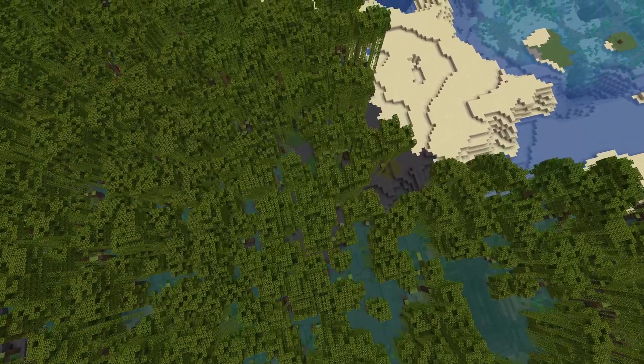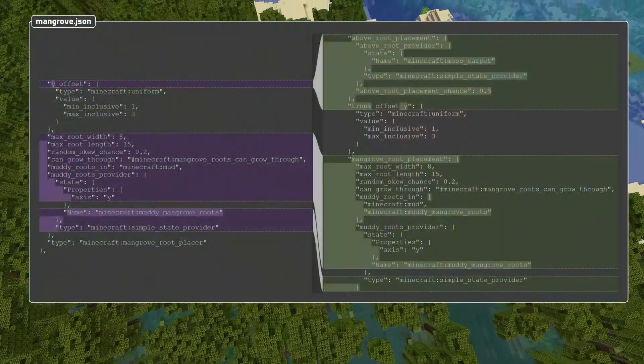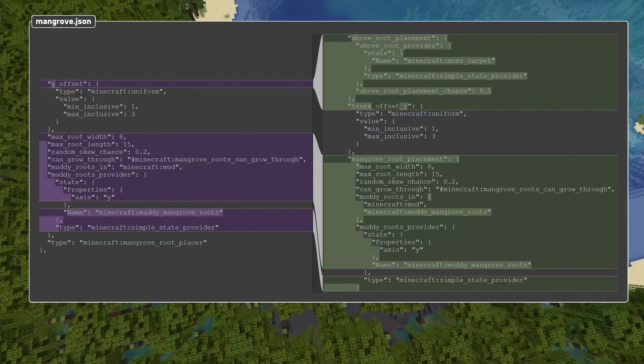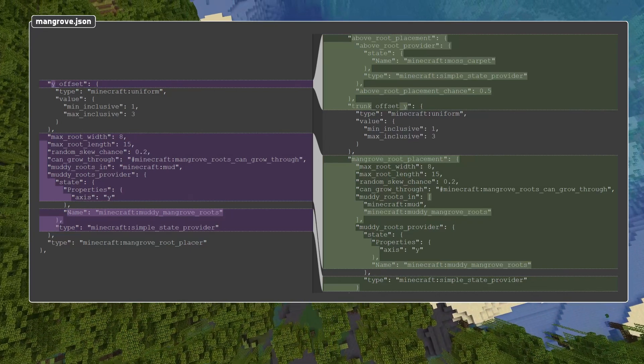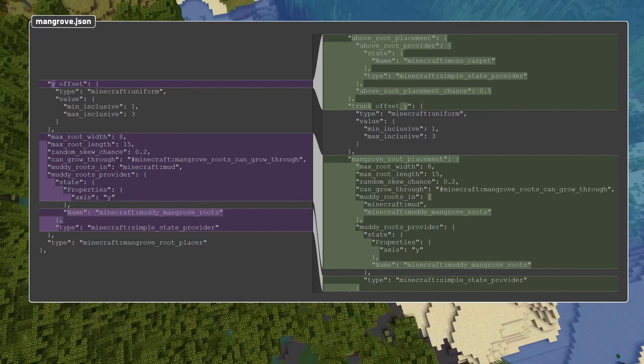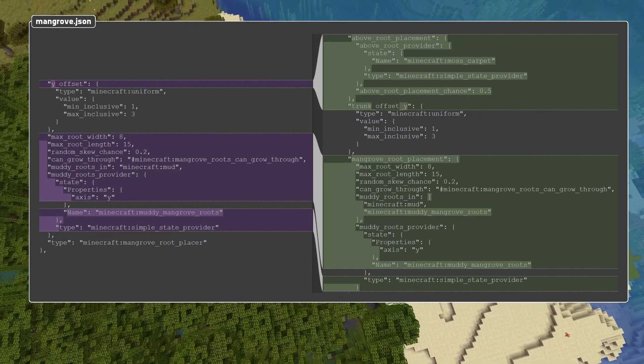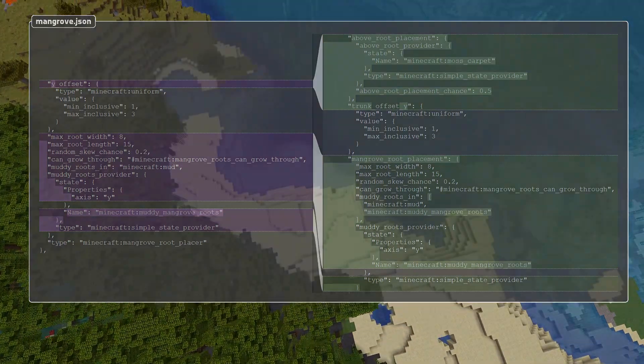There are also changes to the mangrove root placer. Y offset is now called trunk_offset_y. There's a new above_root_placement object with an above_root_provider state provider, and above_root_placement_chance float between 0 and 1. Many of the settings fields have also been moved into a new field called mangrove_root_placement.